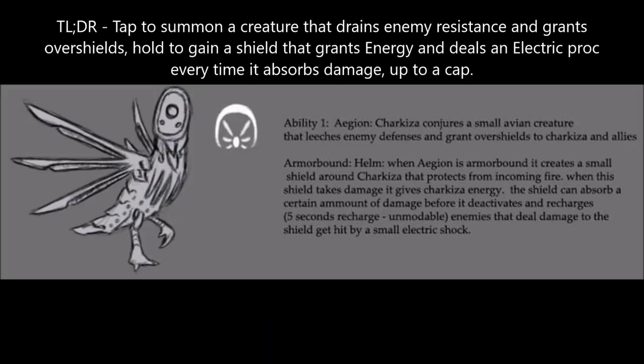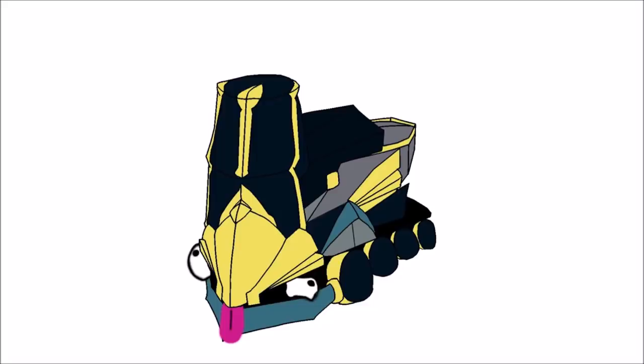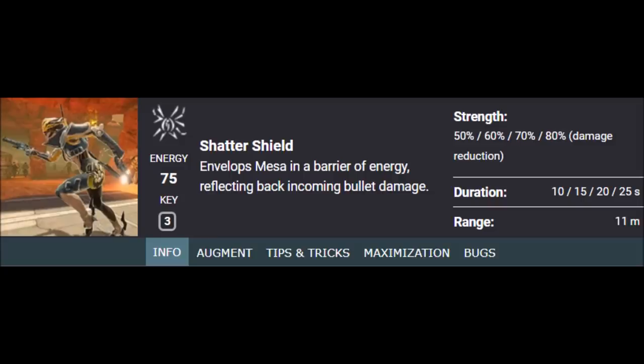Charkiza's first ability is Aegean. If Charkiza casts Aegean normally, she summons an avian creature that drains the resistances of nearby enemies while also granting Charkiza and her allies overshields. If Charkiza holds down the first ability key instead, she manifests a helmet, which grants protection against all incoming projectiles. Charkiza gains energy and deals an electric proc to nearby enemies for every instance of damage taken, but the shield can only absorb so much damage before collapsing. After collapsing, the shield reforms after a 5-second delay, which cannot be modified with mods. The basic idea is that Aegean functions as either a base supportive ability or a charged tanking ability, and the armor version sounds like a sidegrade of Mesa's Shatter Shield, which isn't necessarily a bad thing.